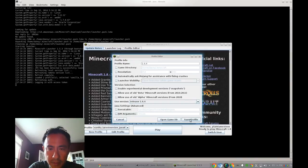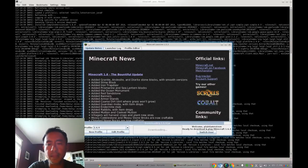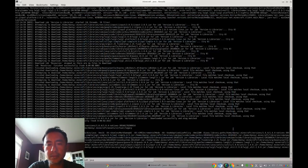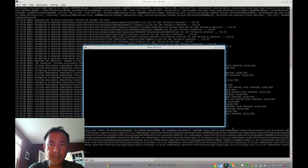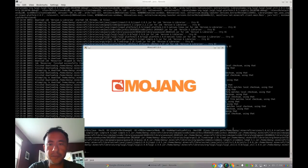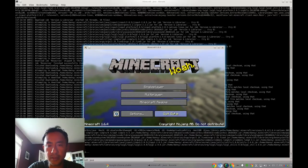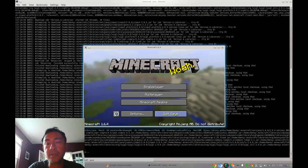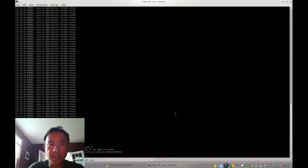Click 'New Profile,' set the profile name to '1.6.4,' use version 1.6.4, and then save. Click play — Minecraft will run in the background and create a folder. If you go to the .minecraft folder, under 'versions' you will see a 1.6.4 folder has been created. Then quit the game.